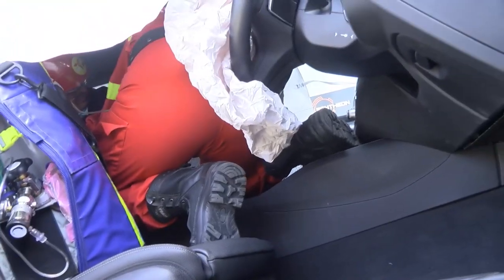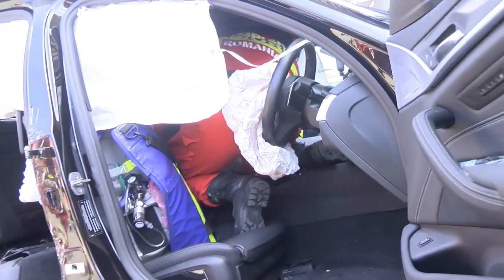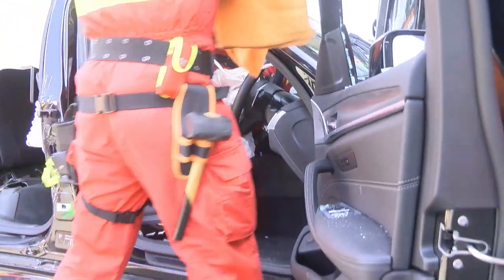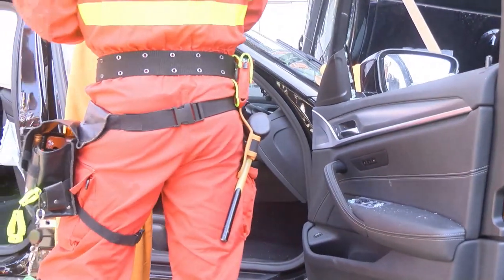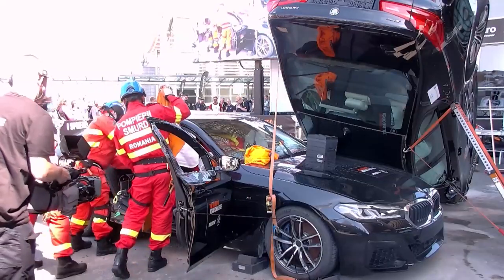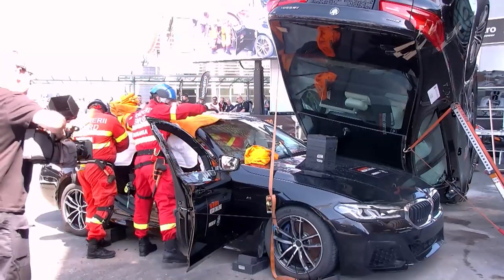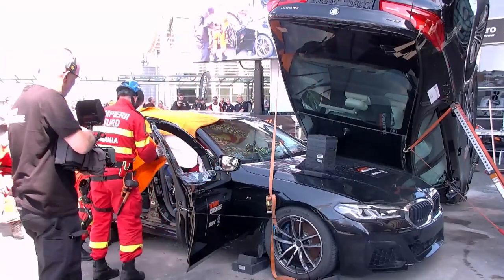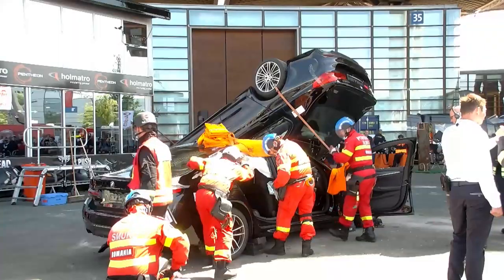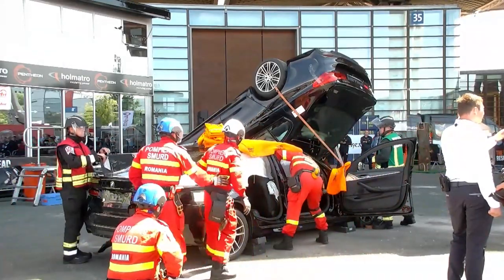Here we have a good close-up view of what's happening inside the vehicle. They're working on the casualty, making sure that these injuries are taken care of. I think the next move from here is that they're going to remove the B-pillar now and do some work on that rear seat.